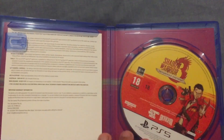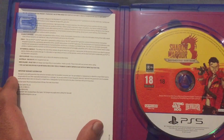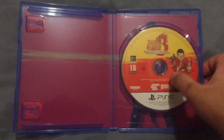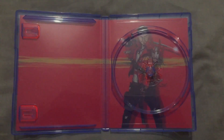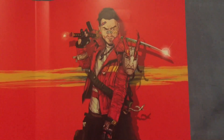We open the case and here is the game disc, along with the usual warranty inserts and such. If we pop the game disc out, here is an insert at the bottom — and here's a better look at that insert with the character himself.